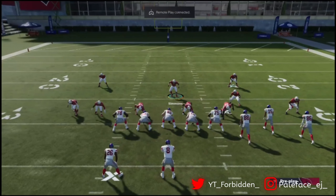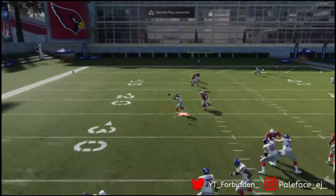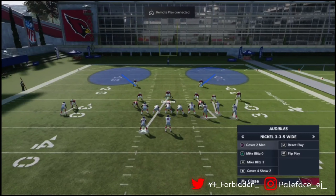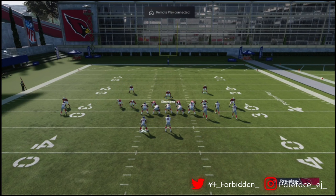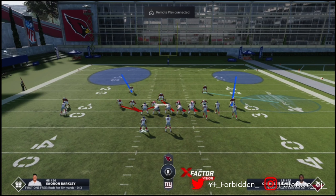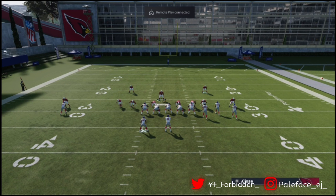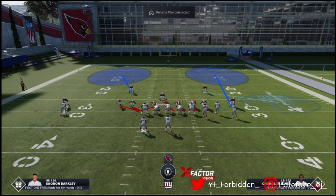You're also gonna want to make sure you have at least one inside stunt. You're gonna want to guard the out route on the bunch side — just watch the out route. Mix in a little bit of pressure. Chain underneath, deep-half the single-side safety. By single side I mean the side that has the single receiver — deep-half that safety. I usually keep this cornerback like this or deep-half him as well. You can also outside-quarter him, but I usually deep-half just to get a little cover-two hybrid going.